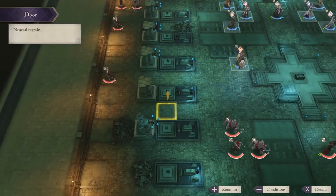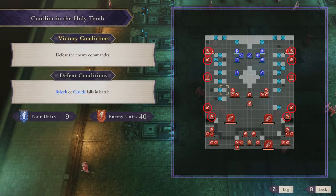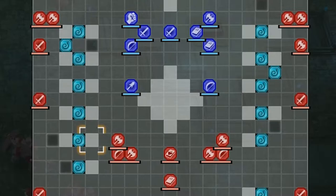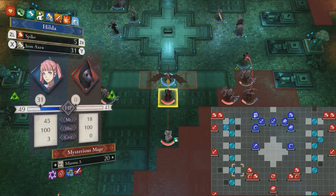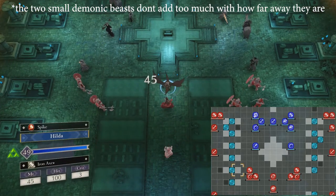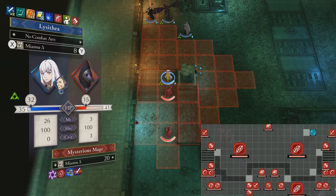The map is exceptionally easy when you don't worry about the crest stones. If you break down how many units are just thieves that hone in on the stones and nothing else, the map becomes a lot less threatening. There's the large group with equal numbers that you go head to head with, but your units are at the point of one-rounding enemies, so equal numbers don't really do anything for you.